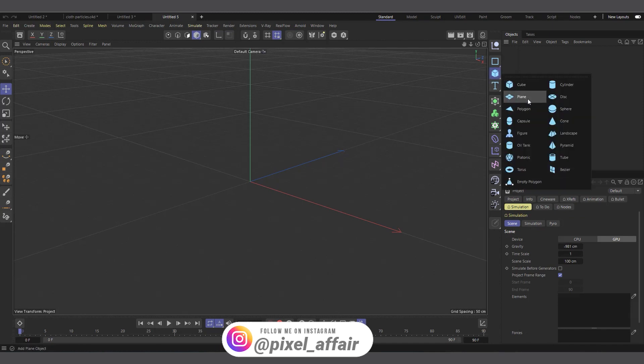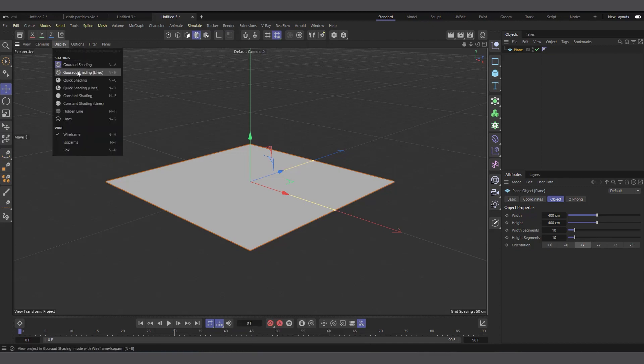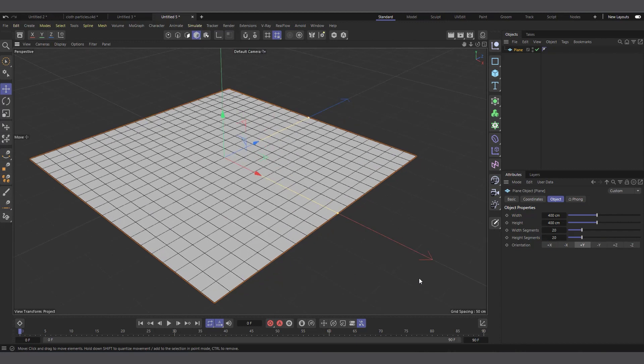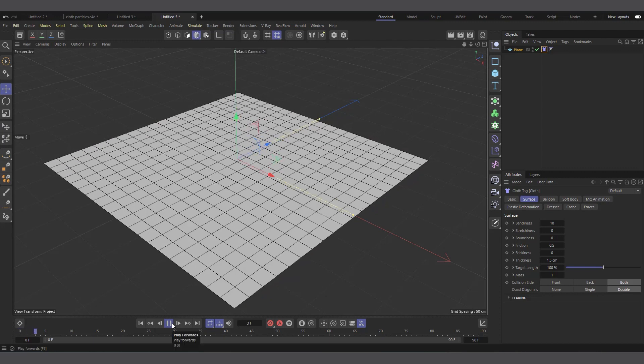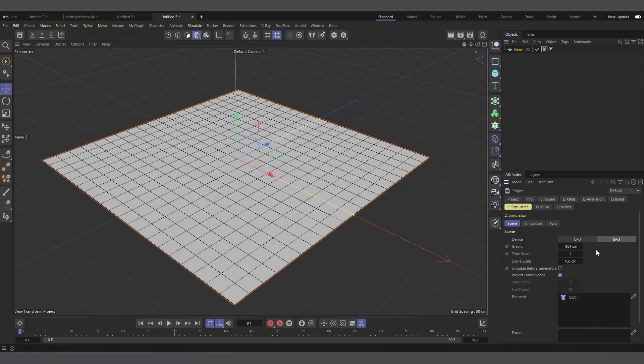If I create a plane and change the display to Gouraud shading with lines so we can see the segments, then increase the segments to something like 20 — because I'm recording I can't push the simulation too hard on my machine — then right click Simulation Tags and apply cloth tag, hit play and you can see gravity affects it so it falls.